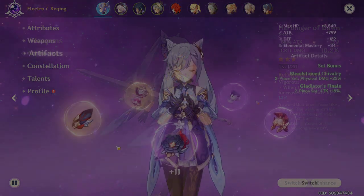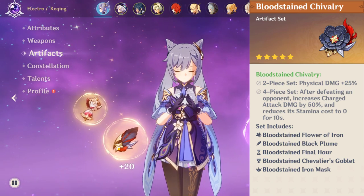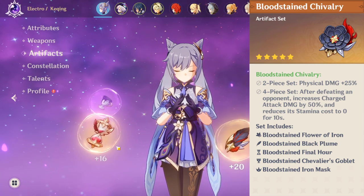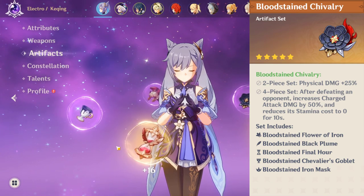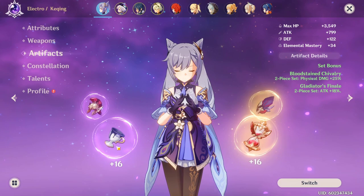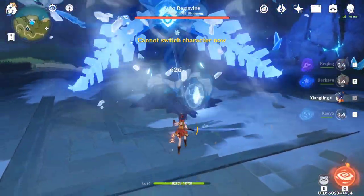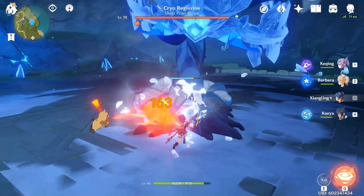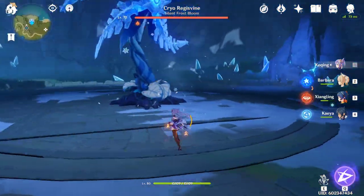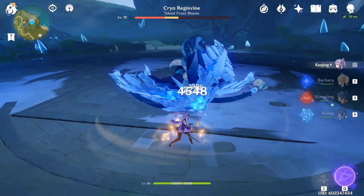For artifacts, you have two different builds for two different scenarios. For World Exploration, Spiral Abyss, and general content, the best set is 4 pieces of Bloodstained Chivalry — the 2-piece gives a 25% increase to Physical Damage, and the 4-piece increases your Charge Attack Damage by 50% and makes them cost zero stamina. However, this only activates after you kill an enemy, so it's not great for boss or single-target scenarios. For those, you're better off with 2 pieces of Bloodstained and 2 pieces of Gladiator, giving you 25% Physical Damage plus 18% attack. Spamming Charge Attacks on general mobs can be a little awkward since most will get juggled, so if you find that annoying, just run the two 2-piece sets. Substats: Attack percentage on your timepiece, Physical Damage Bonus on your Goblet, and Crit Damage on your Hat.